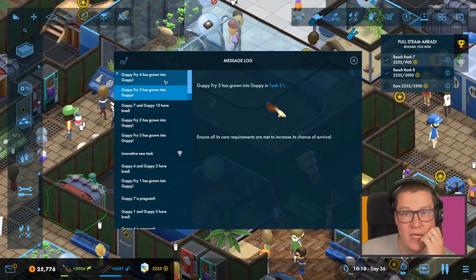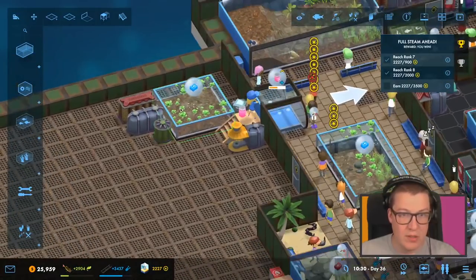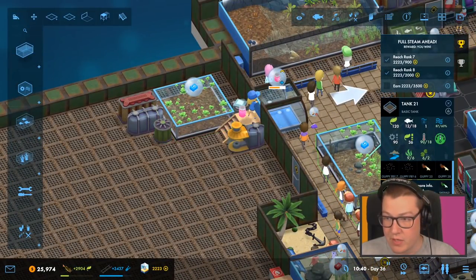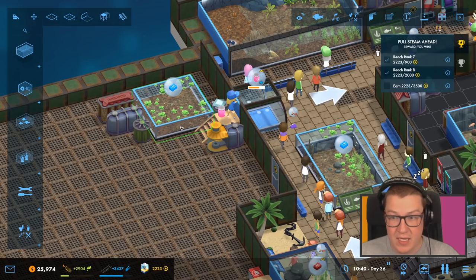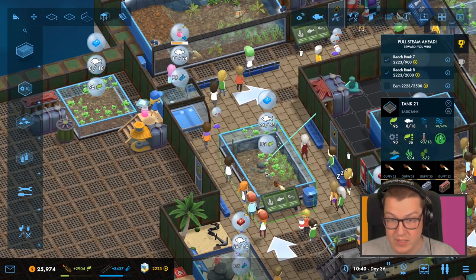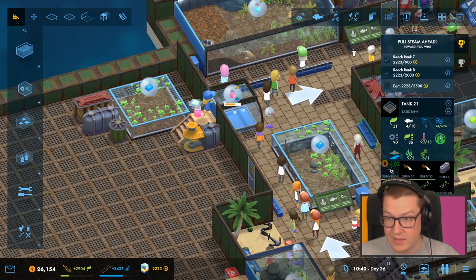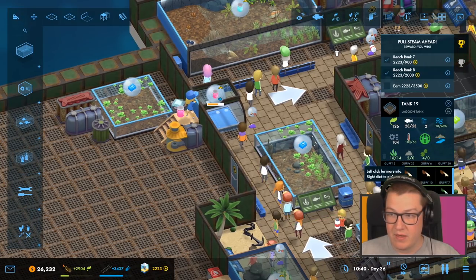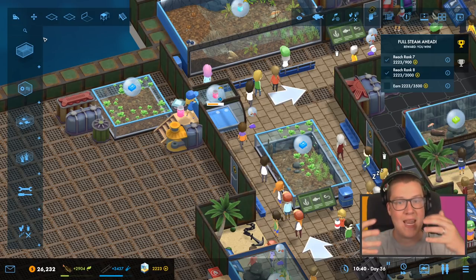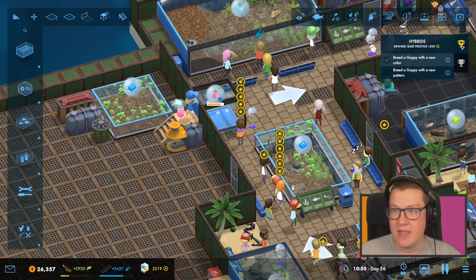Two males — Guppy has grown into just Guppy, and Guppy has grown into just Guppy, so that's rather dull. We've got two more Emerald Guppies; let's move those over here and sell just the regular Guppies. We should keep the Emerald ones in, or have Guppies and Emerald ones mixed — that would give us a good chance of getting the new pattern.